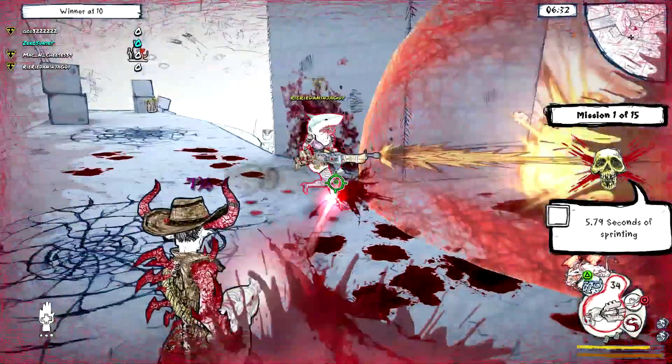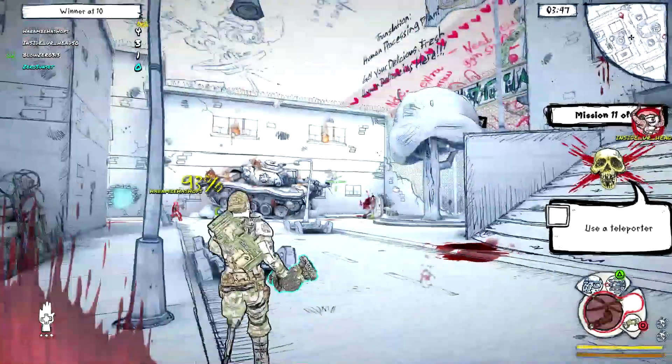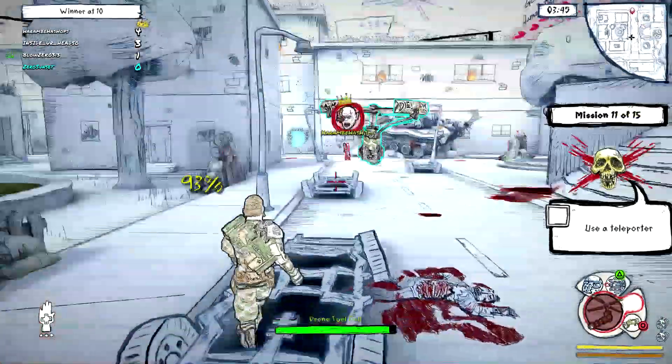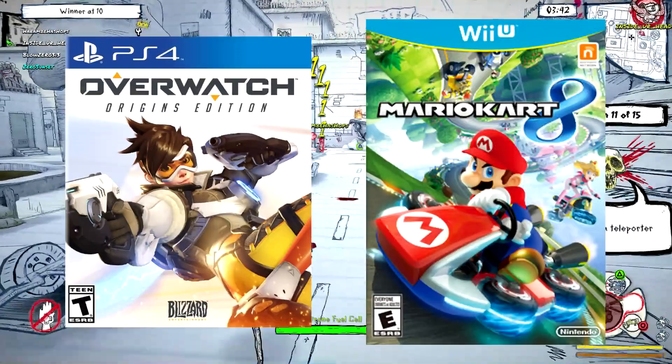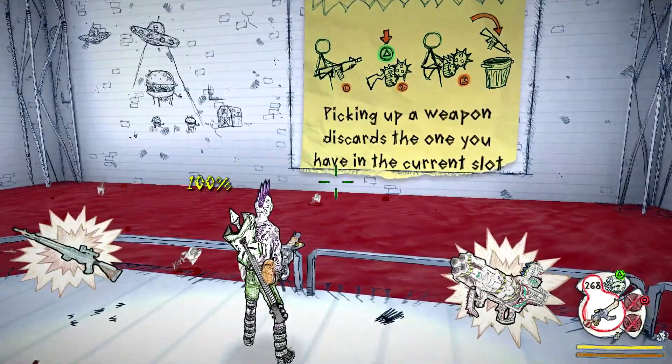Okay, so the graphics and art style are cool. What about the gameplay? Drawn To Death plays a lot like your typical online third-person arena shooter, but with a few extras similar to other games I enjoy, such as Overwatch and Mario Kart. There are several characters to choose from, as well as weapons, sub-weapons, and throwing weapons to boot.